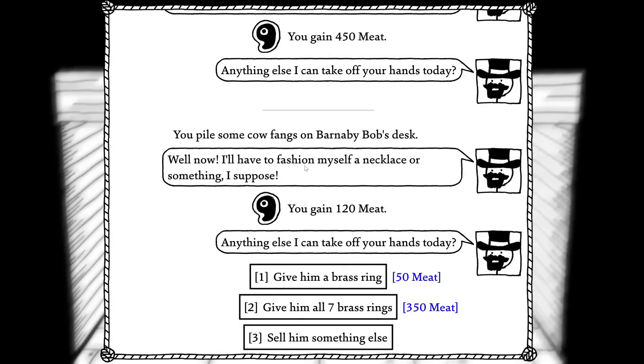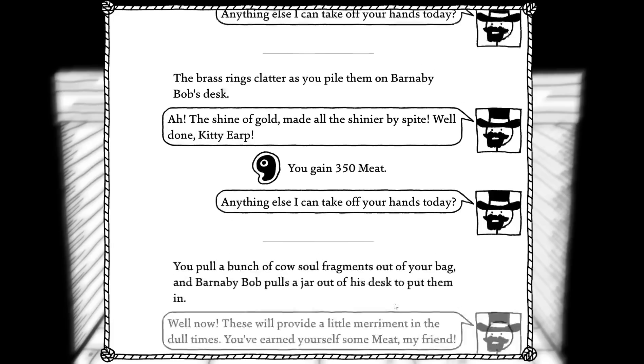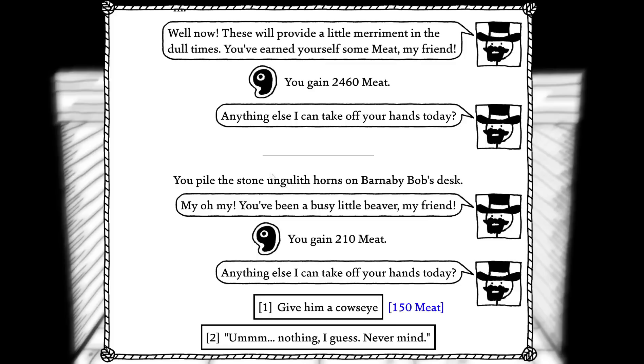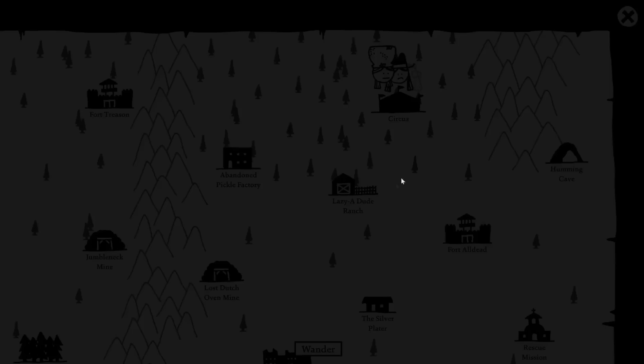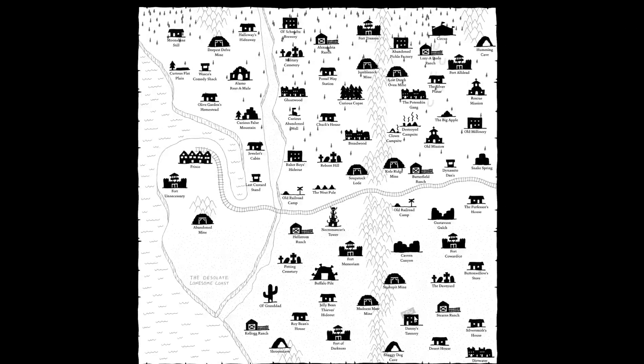'Well now, I have to fashion myself a necklace or something, I suppose.' All seven brass rings — clashily piled on Barnaby Bob's desk. 'Ah, the shine of gold — made all shinier by spite. Well done, Kitty Yarp. Anything else?' Pulling a bunch of cow soul fragments out of your bag — Barnaby Bob pulls a jar out of his desk to put them in. 'Well now, this will provide a little merriment in dull times. You've earned yourself some payment, my friend. You've been a little busy beaver.' At least I can grind easier now. Woo!